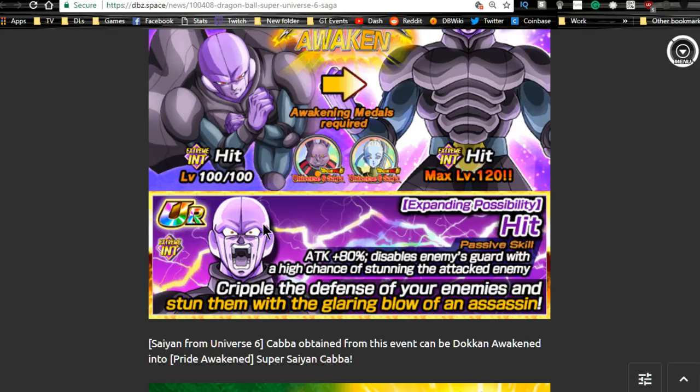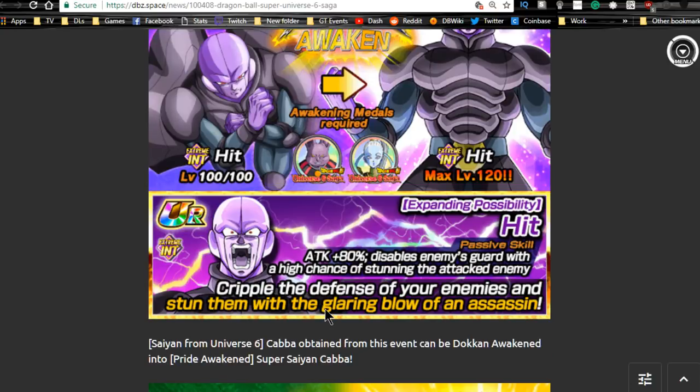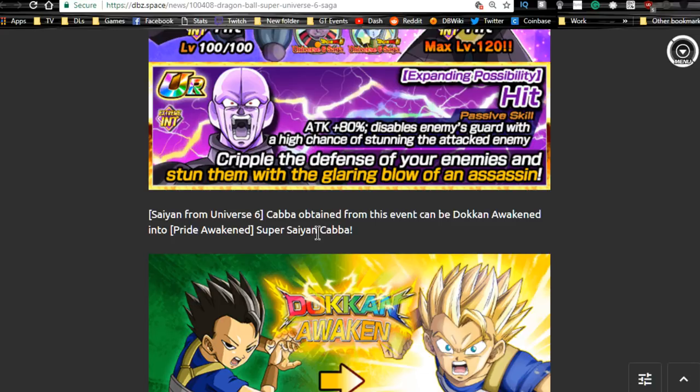He disables enemies' guard, which makes him pretty cool for an extreme intelligence team. Not a primary unit you'd want to run, but you can definitely use him. He gets a lot more useful when he Dokkan awakens — his attack goes up by 80 percent. Like a lot of extreme intelligence type characters, he doesn't have great ki links, but he'll at least be doing decent damage.